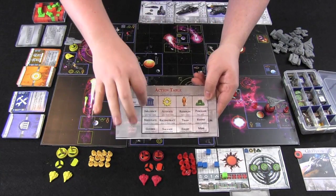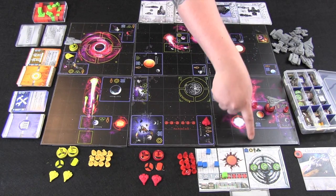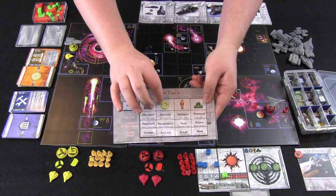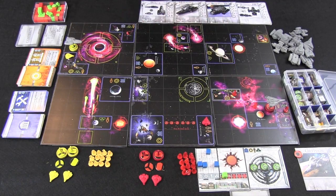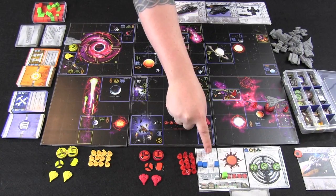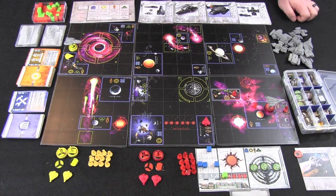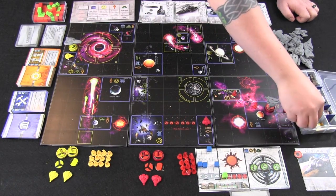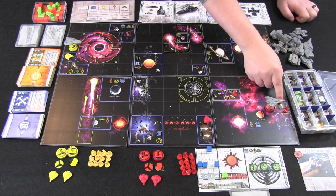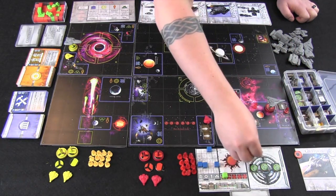For example, if we were to take a govern action, we would generate politics tokens on all of the areas we control that have a politics icon — right now just Kaishen and our vault at the Confed HQ. However, our best resource right now is personnel, currently at a level of five. So we're going to take the enlist action, which generates personnel tokens out on the board: two in Wolfpaw, one in Zhuan Wu, one in Kaishen, and one into our own vault.